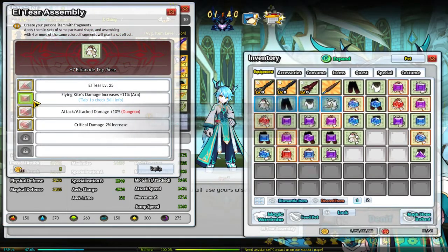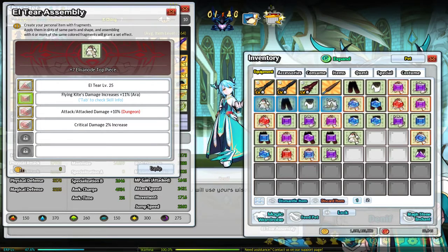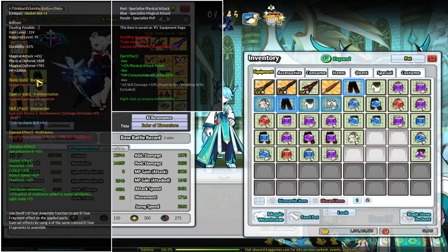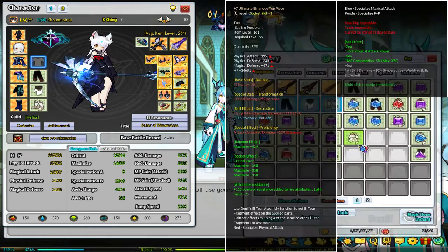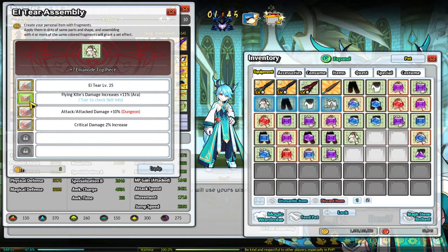The second one, square, is going to be specific skill damage increase. This is going to vary from class to class. My personal class likes to stack flying kite and shadow weave for damage, so I have one flying kite tier and the rest of my pieces all have shadow weave damage. That's generally what you want, and that's what you put the square on.